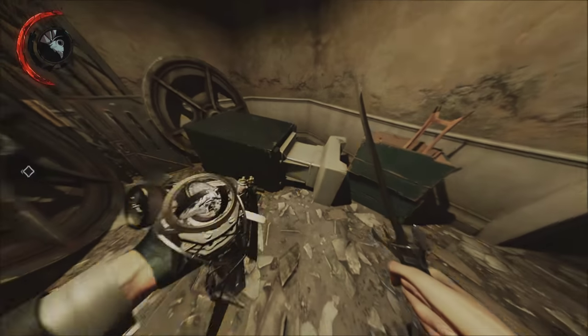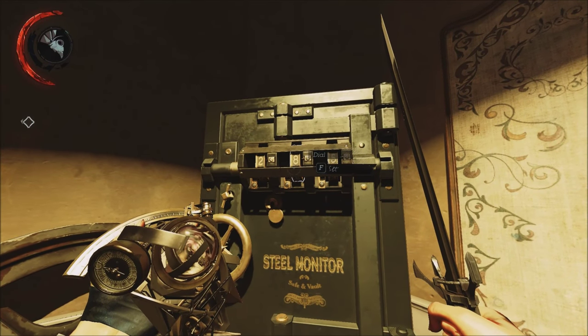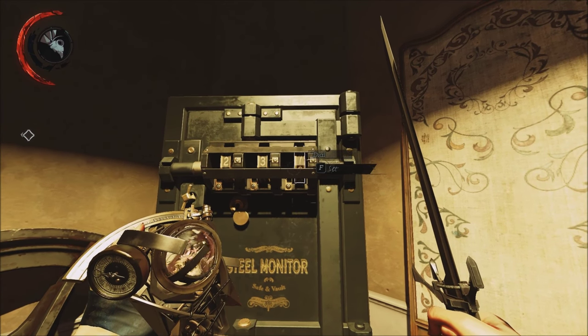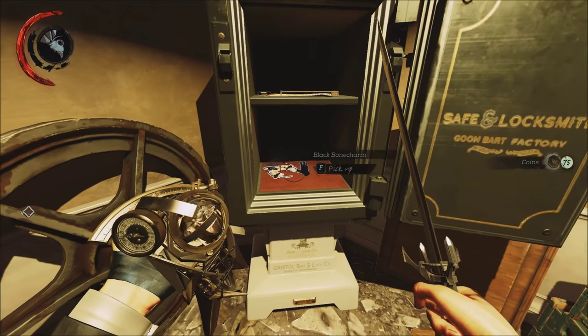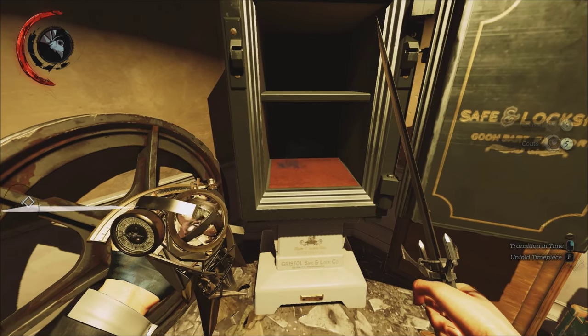And you can also see that 238 is the code for this vault, so I go ahead and do that — 238. You get a black bone charm, so you should definitely pick that up. I don't remember what it is, but I remember it being pretty good.